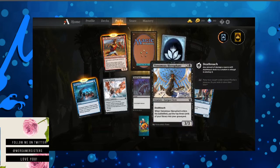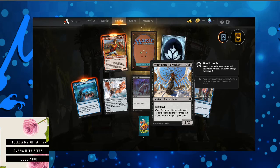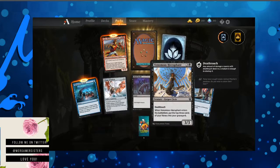Final Death just exiles a creature. Venomous Hierophant — death touch. When Venomous Hierophant enters the battlefield, put the top three cards of your library into your graveyard. That's pretty cool.